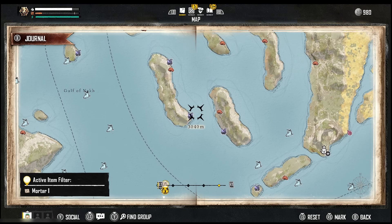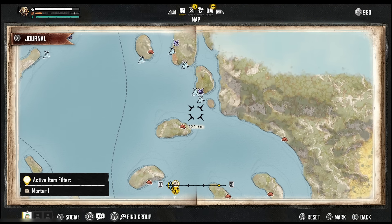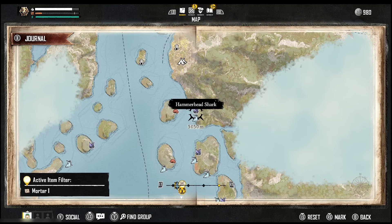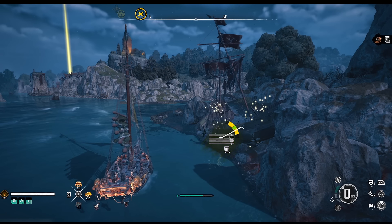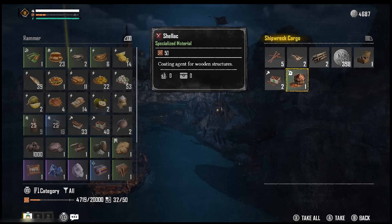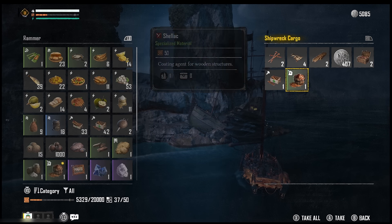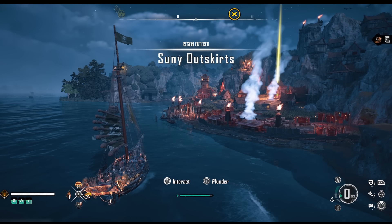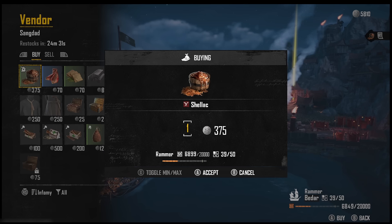Next we're gonna head north to the Sang Dead settlement. Take the left side and check all the shipwrecks and collect pure iron from the pure iron deposits. It may happen that you'll find materials we need for the blueprint in the shipwrecks. In my situation I was able to get shellac for free - two additional shellacs from shipwrecks. Inside Sang Dead you'll be able to buy one additional shellac, so I already had three.